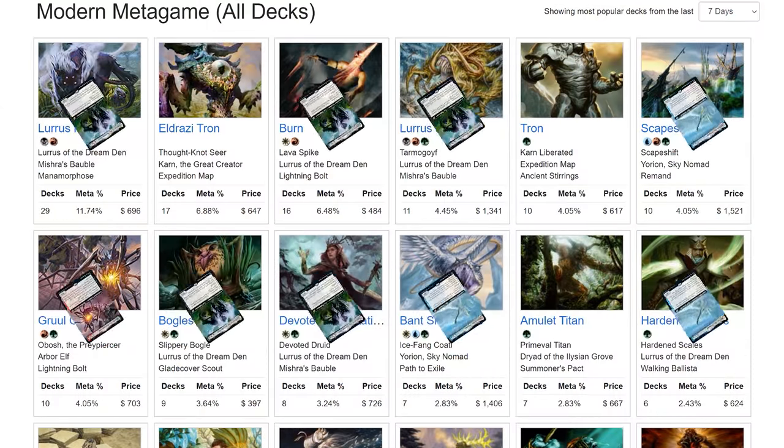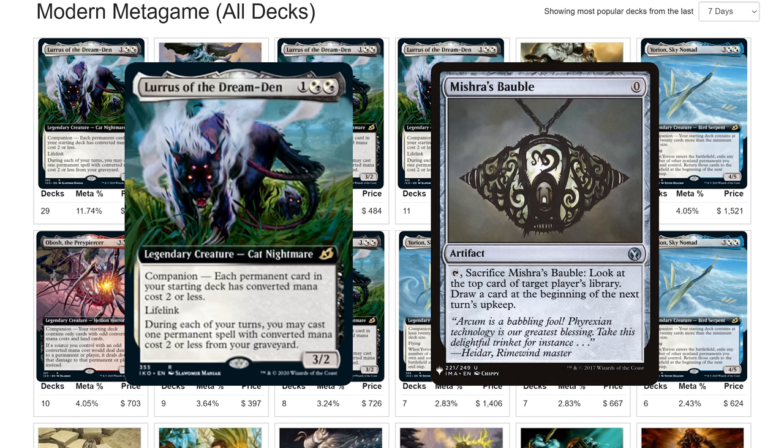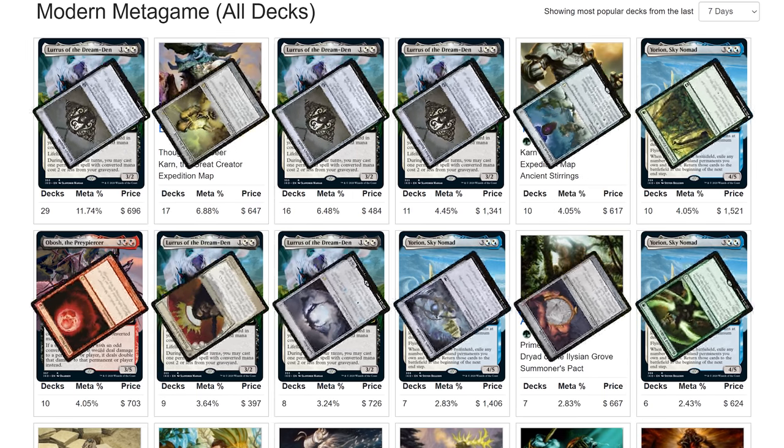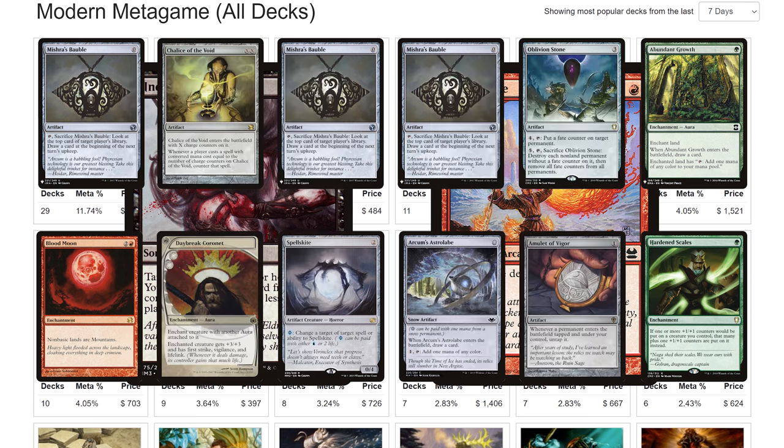Companion decks are everywhere. Whenever an overpowered combo emerges, the metagame tends to respond with high-risk, high-payoff decks, which in modern takes the form of artifacts and enchantments. So we must deal with Lurrus decks that target us, while also dealing with artifacts and enchantments.